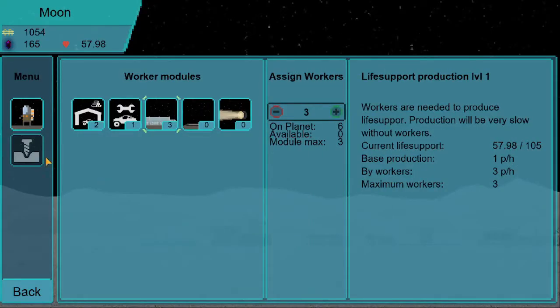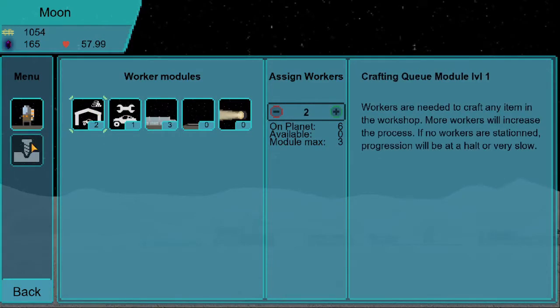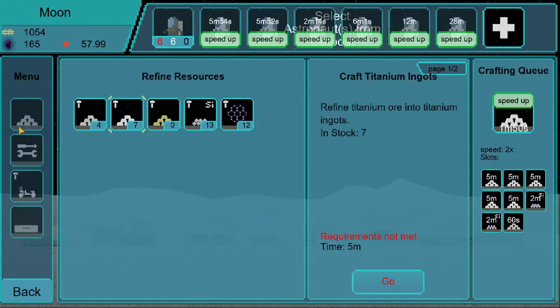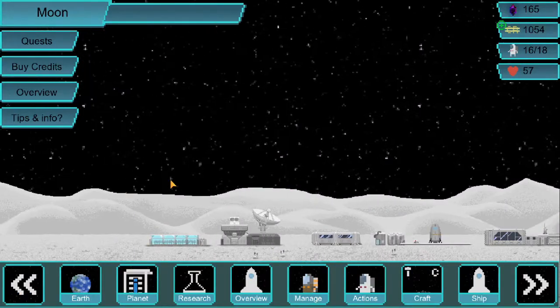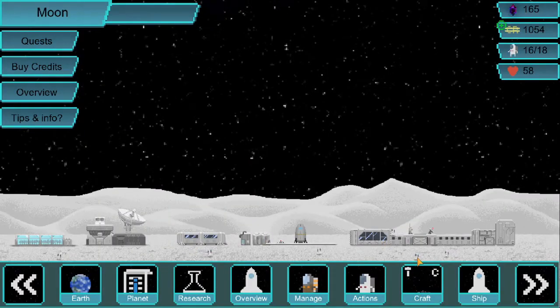I'm still not sure about this satellite module — I believe it will mainly come from the mining. I think we assign workers, but first we need to get the satellites and I'm not 100% sure how to do that. I'll probably have to look that up. I believe we need the satellite link module completed first, and then we send a satellite.